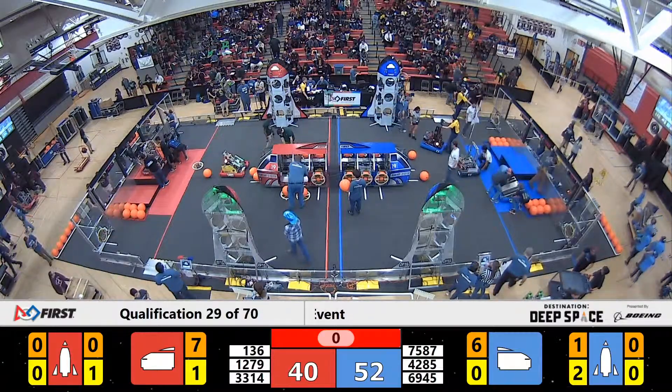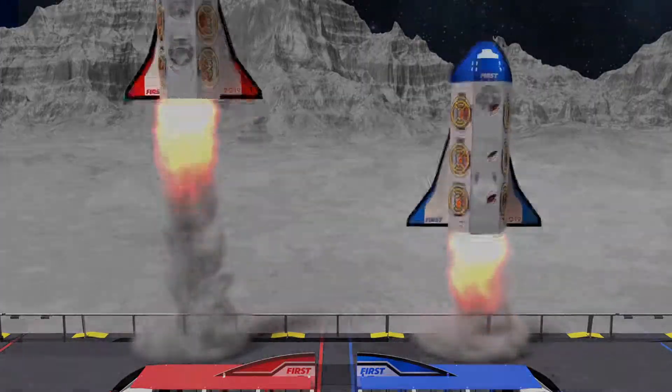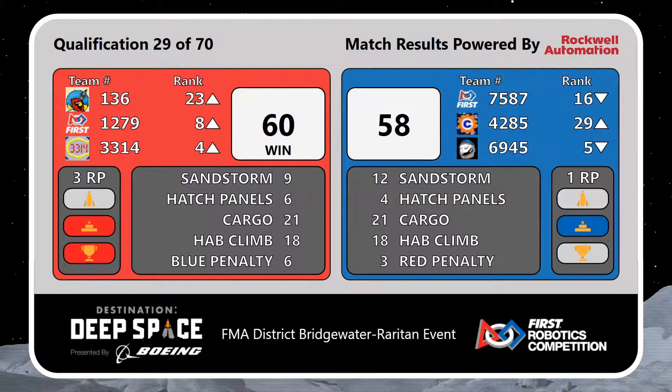Our scores are up for match 29 — let's see which rocket blasts off. Our Red Alliance taking it home, a very close match, 60-58. Our Blue Alliance retaining one ranking point because of the hab climb bonuses. Our Red Alliance coming home with three — lots of teams moving up here on our scoreboard. Well played. We're going to get set up for match number 30 in just a moment.